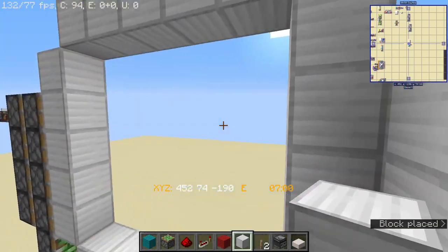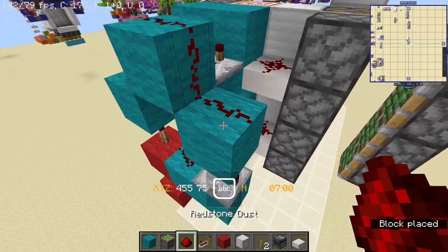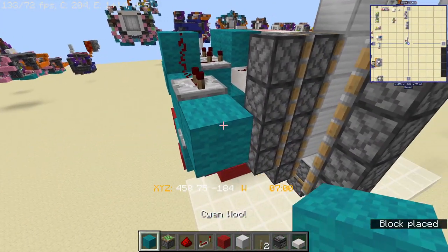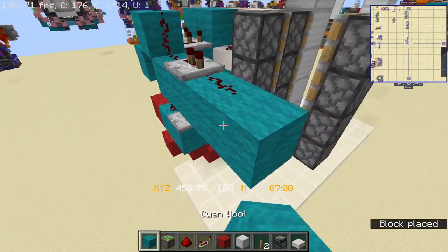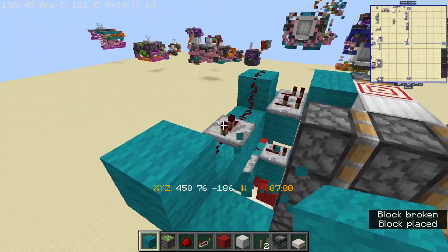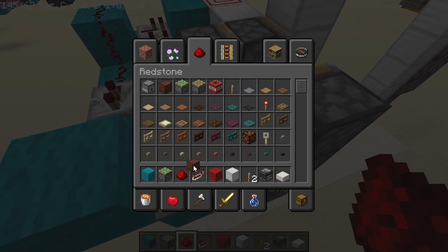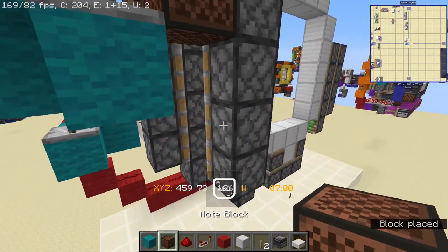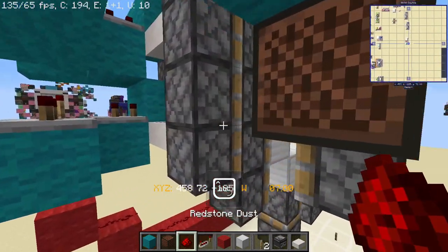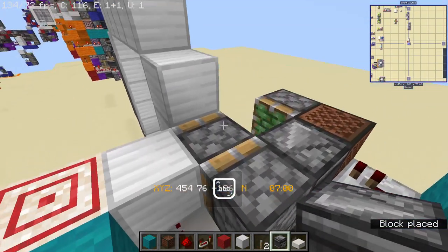Before you continue any further, place four blocks over here - this is going to be your storage blocks. You just want to have a redstone dust over here with a repeater set to two ticks, another block over here with redstone dust, and a block over here with a repeater set to one tick. Grab your note block, place this piston, place a note block there and another note block here, place redstone dust down there, and place observers like this.